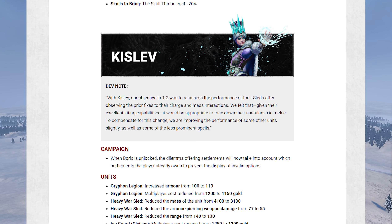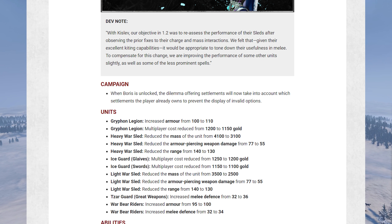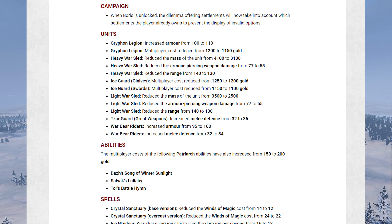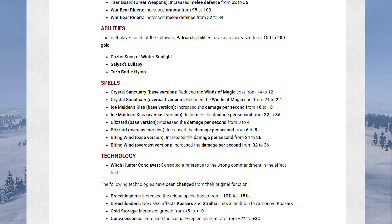Moving on to Kislev, who are mostly fine according to the dev note, although the sleds have needed some work so they've been adjusted to be a little more balanced — probably very much needed. The Gryphon Legion got a little buff, Warbear Riders got a little buff. Some of the better Patriarch abilities have become more expensive — the healing and melee attack buff among them. The magic of Kislev has also got some love; some ice magic spells have been buffed up, which is probably needed as it's a bit of an underwhelming spell book.